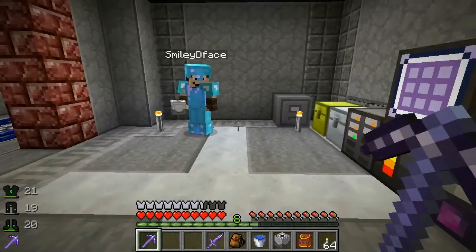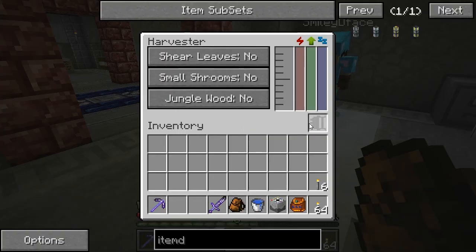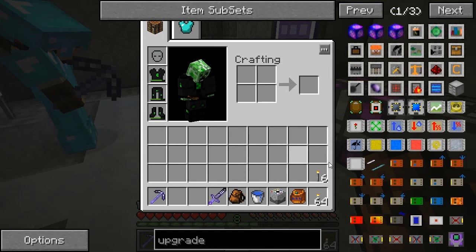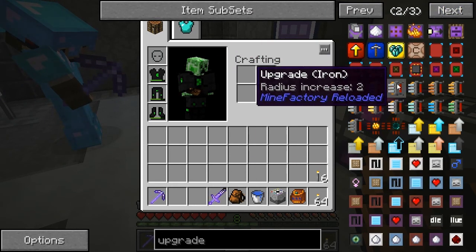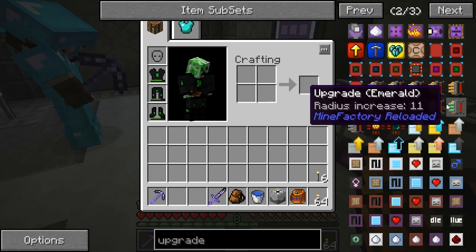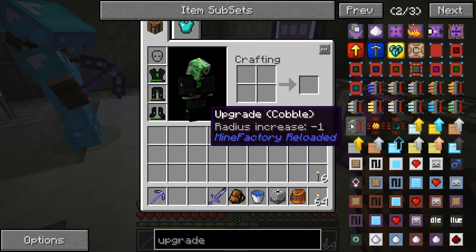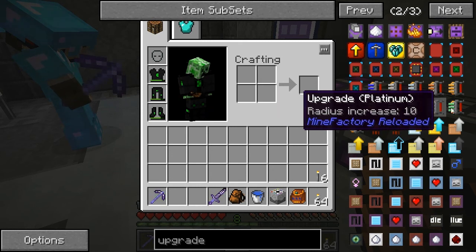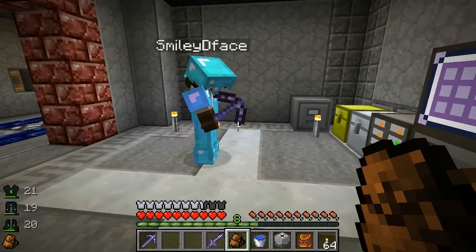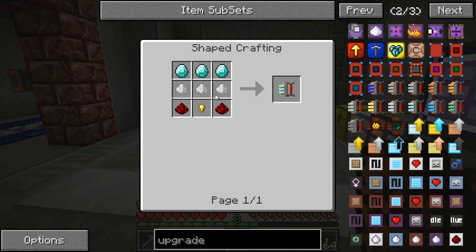We need an upgrade - let's look at that. Range upgrade - radius upgrade. They're called upgrades and they're all different. The diamond one - radius increased by nine. Do we have any emeralds? I don't think it's worth using them. The emerald one is 11 radius. The diamond one would be a good start - that bumps it up to nine.